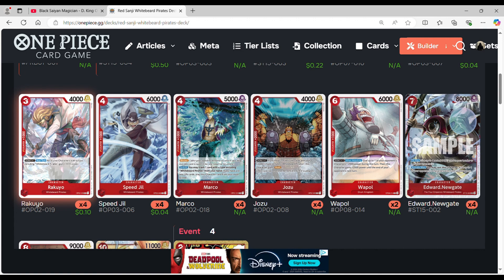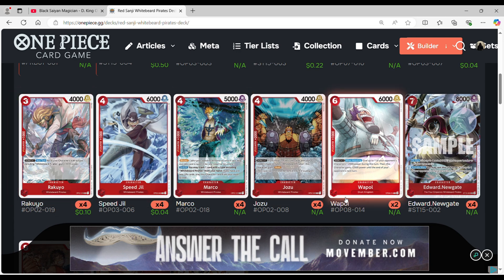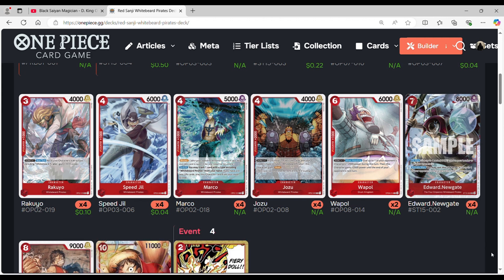Speaking of another heavy beatstick, we're playing the vanilla Speed Jump. Not much to explain — it gains Rush because of Sanji, but it's actually a stronger version of Namule. Having a 6k body going turn 2 can really help provide strong board presence and take advantage of your opponent.